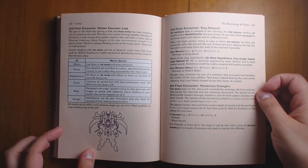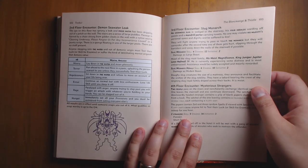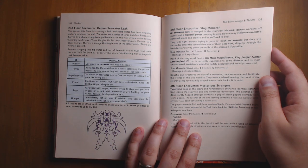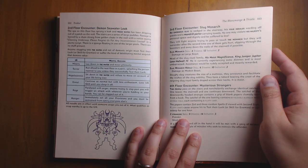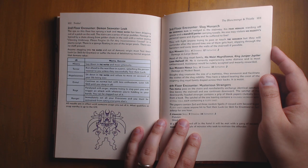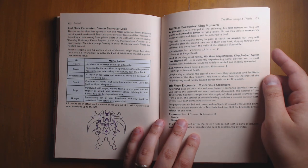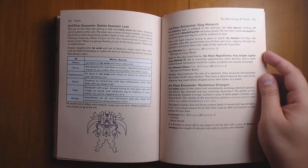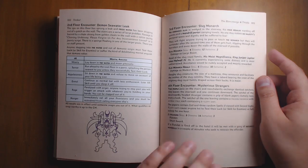Going up the stairways, you might find things like a demon seawater leak, or a slug monarch that's just blocking the way. An enormous slug is wedged into the stairway, his four heralds warding off guests. No one may violate his majesty's personal space and dignity and be suffered to live. They will fight anyone trying to pass, but they will surrender after the second time one of them gets hurt, flipping through the banisters and away down the walls of the stairway. So how are you going to get past this giant slug? These sorts of games don't provide answers to puzzles — they just provide questions and problems, assuming players are creative enough to figure it out.